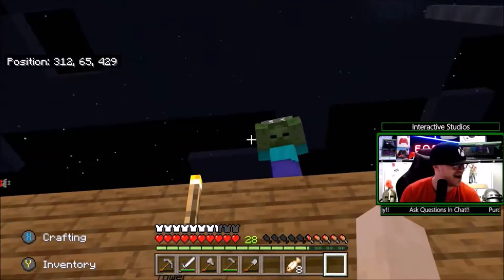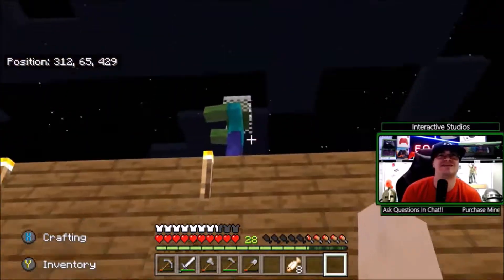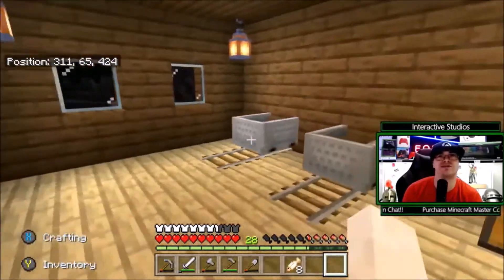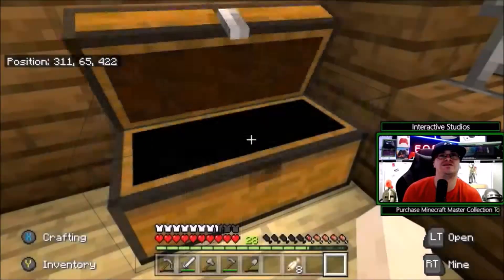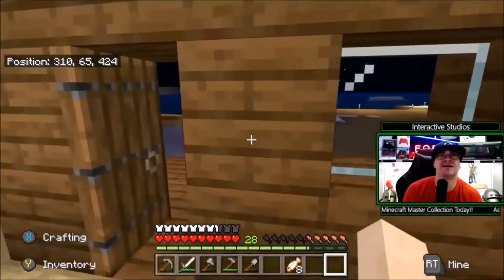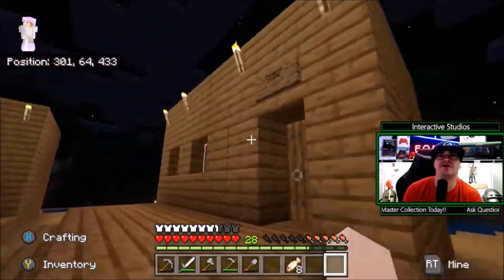We've got our little tower train station. This guy's been stuck on the roof for the last couple of days, which is pretty funny. We've got our little solar train station — it's got like a little cart museum. Got our large chest as well, and then we've got our ticket window. Hey buddy, I need some tickets.